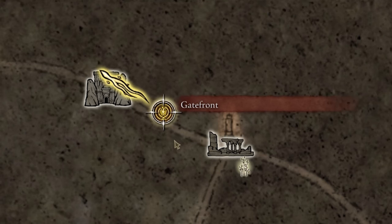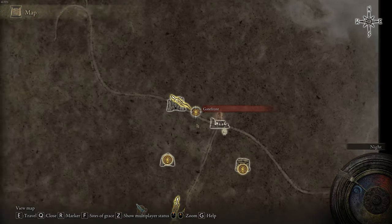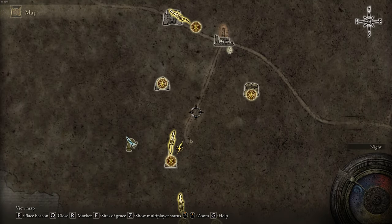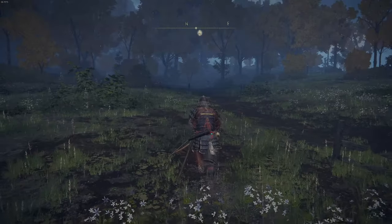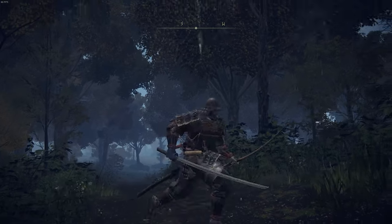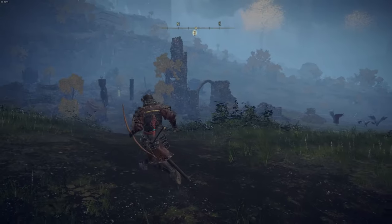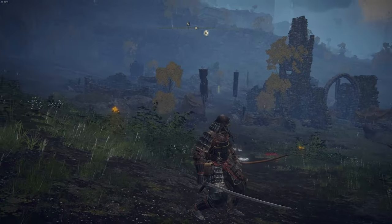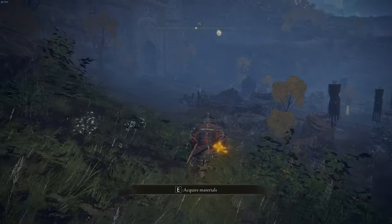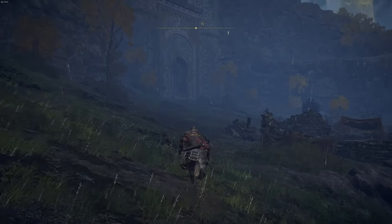Take the path from the Church of Ella going northeast and travel to the Gatefront Site of Grace. This is where it is on the map, but the map isn't very clear, so all you need to do is follow the path right in front of you and continue northeast until you get to the Gatefront location. When you make it to the end of this forest, this is what the Gatefront location looks like, and the Site of Grace you need to visit is just over to the left, right before you enter this massive gate.